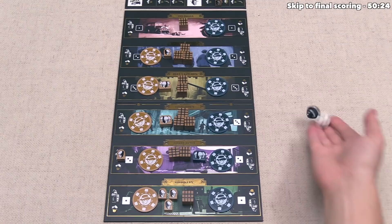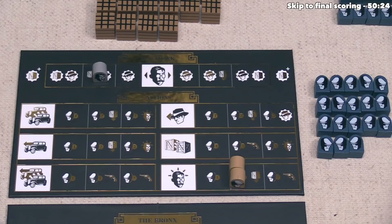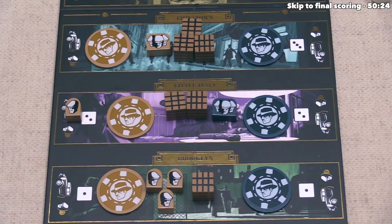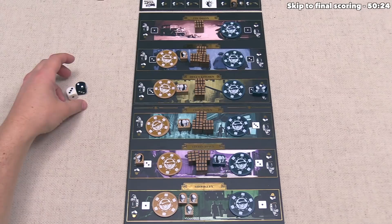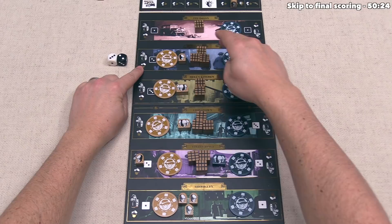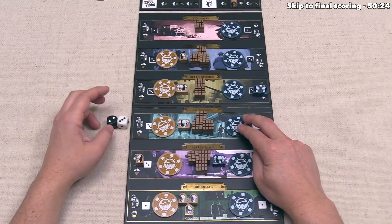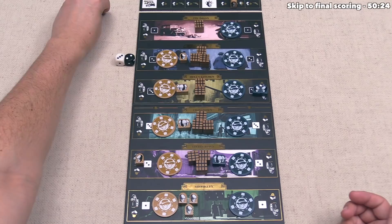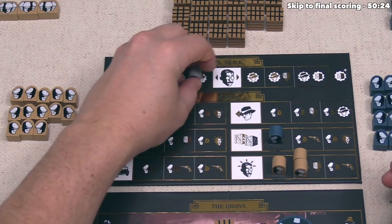Blue decides to go to the Hell's Kitchen area with the black three, loading two of their henchmen into the car. For their action, they send one henchman to move a crate — not surprisingly, they move one from Brooklyn over to Little Italy again. That finishes their turn. We roll and can add three henchmen to the Harlem car, where we have a very slight majority with just one henchman, or two over to the three car where we have three to zero. We send three henchmen to the Harlem car, then spend one henchman to move the DA one space over. Our turn is done.